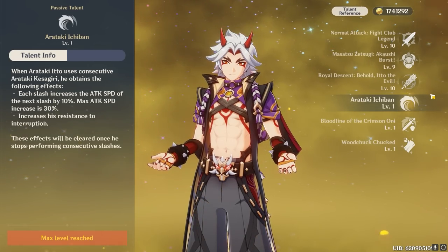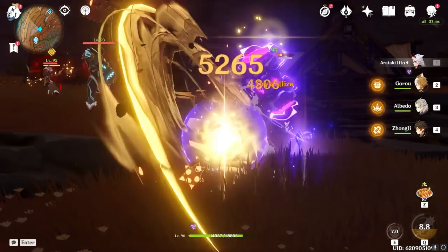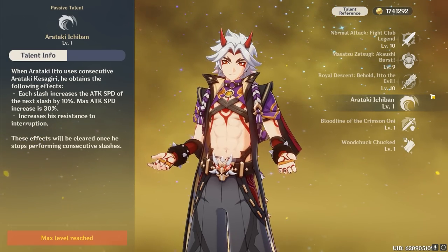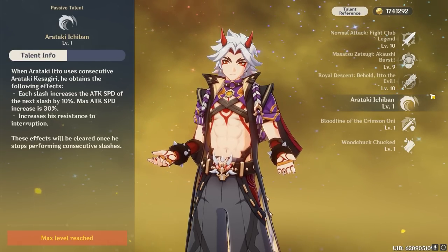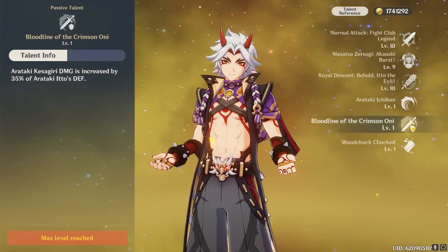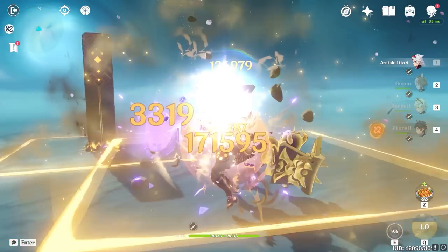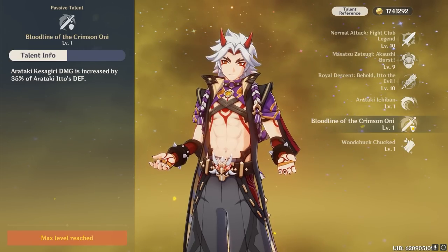Itto's first ascension passive grants cool buffs when he performs multiple consecutive Kesagiri slashes: each slash increases the next slash's speed by 10%, stacking up to three times for a maximum of 30% increased slash attack speed. He also enjoys increased resistance to interruption while performing Kesagiri slashes. His fourth ascension passive increases Kesagiri slash damage by 35% of his defense, which greatly incentivizes building defense on him, especially since Kesagiri slashes already account for a large portion of his total damage output.